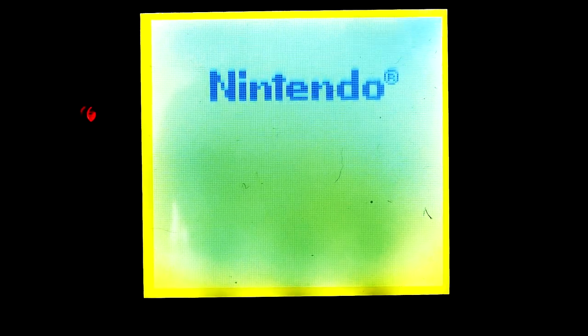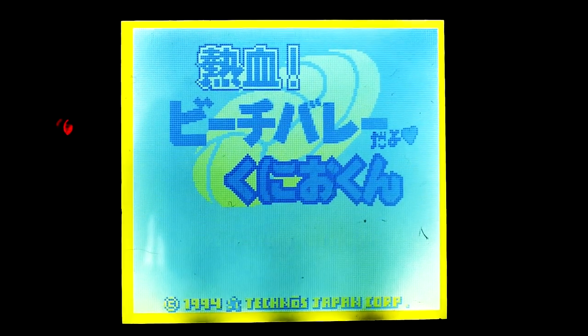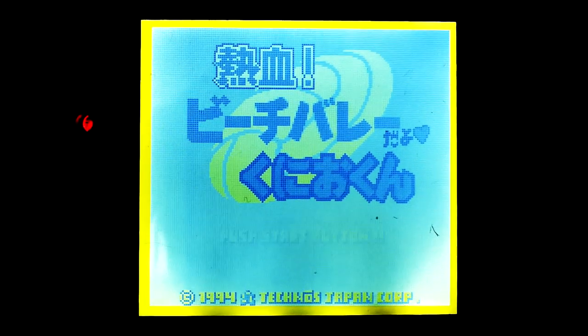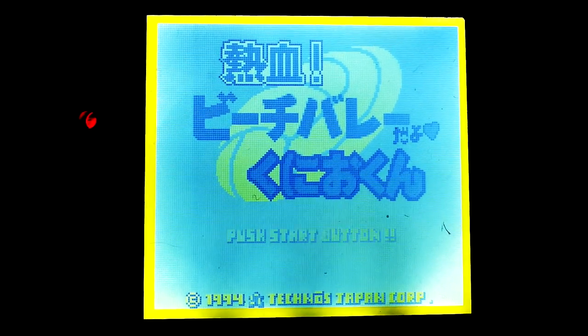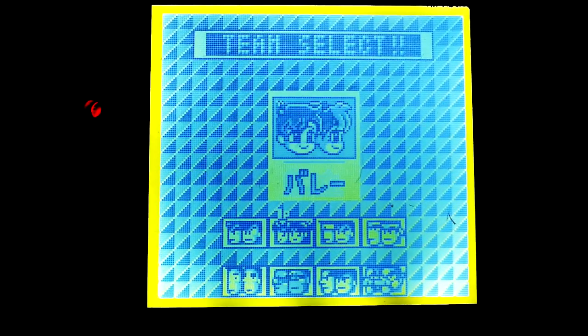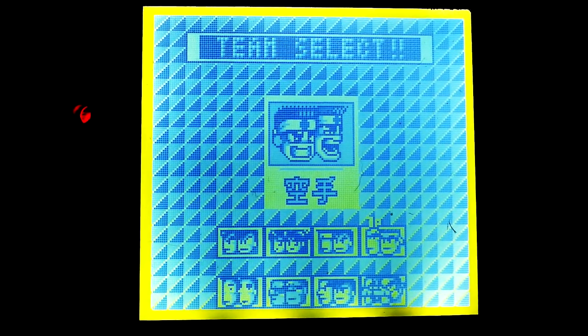So here we are playing Naketsu Beach Volleyball, a Japanese game made by Technos. You've got the Technos logo right there. For those who are Technos fans, you know of WrestleFest, the arcade WWF game that came out quite a long time ago. Well, they also made dodgeball and volleyball games too. And right away you have that River City Ransom look — the character models look like River City Ransom.